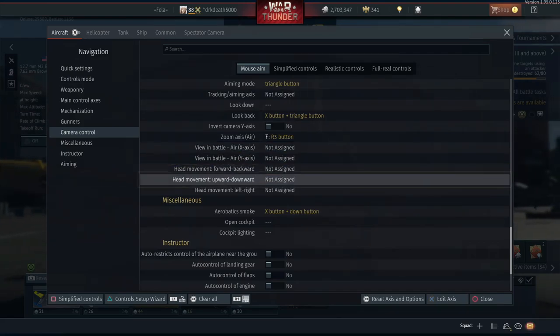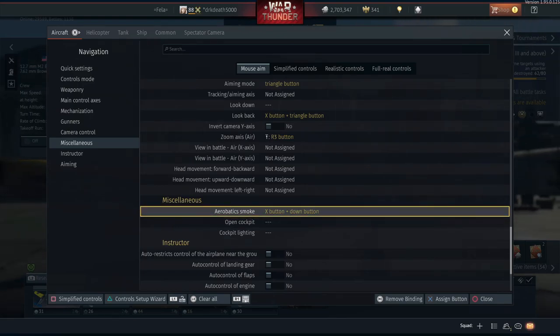Moving on to miscellaneous - this is entirely optional. I have aerobatic smoke set to X plus down on the D-pad and I really only use this when I'm in a really bad position, maybe outnumbered or someone has a massive energy advantage over me. I may just pop the smoke to lure them into making a mistake and hopefully make use of that to my advantage, otherwise it's kind of a useless binding.